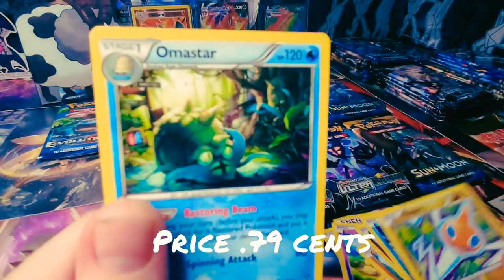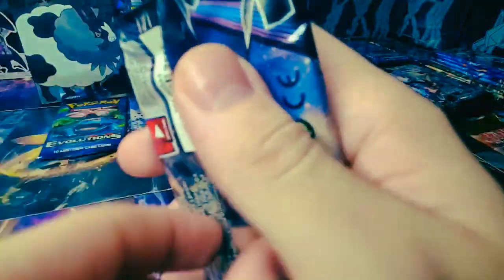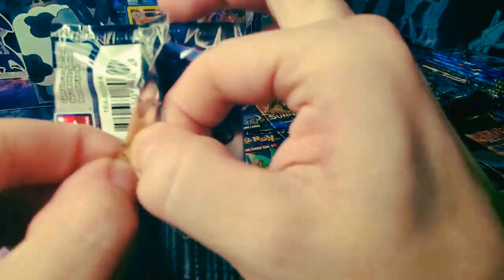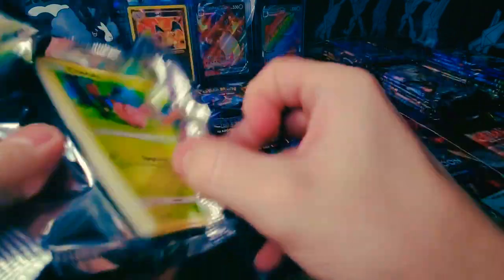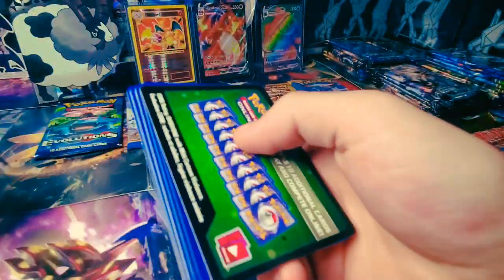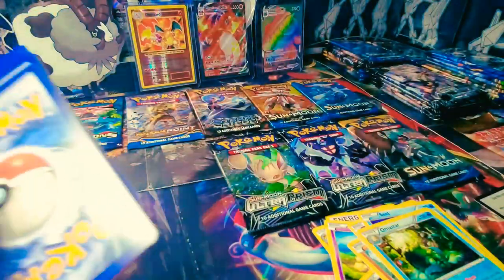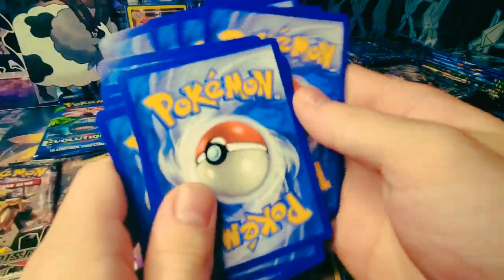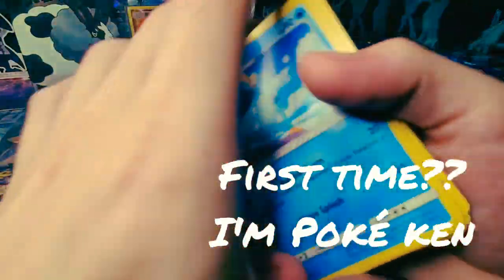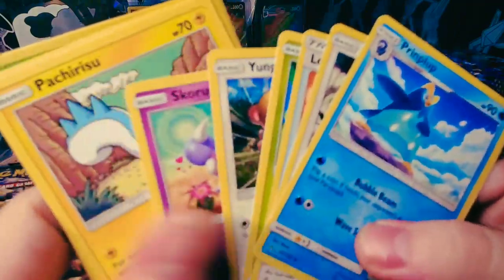We got a Rotom reverse, and let's get into an Ultra Prism pack — everyone loves Ultra Prism. We pull a Dusk Mane Necrozma, pretty awesome full art card in this set. We got a green spoil on the code card. I always give out all my code cards if this is your first time tuning in — I hope you enjoy all the codes I give.